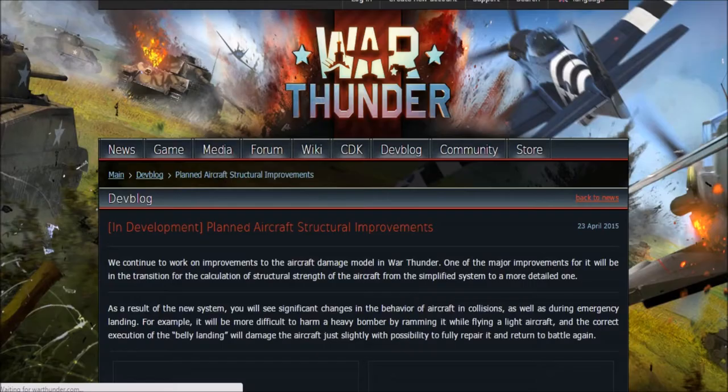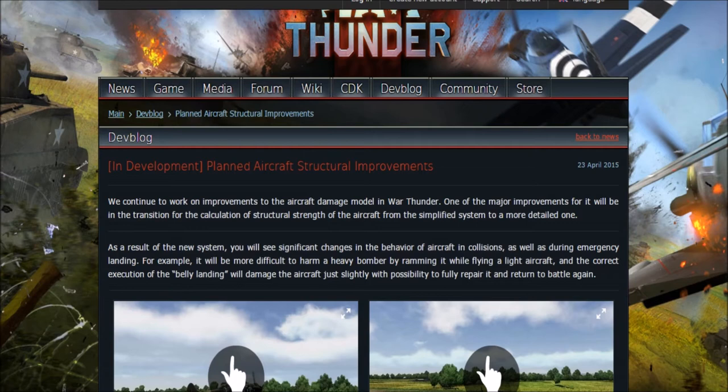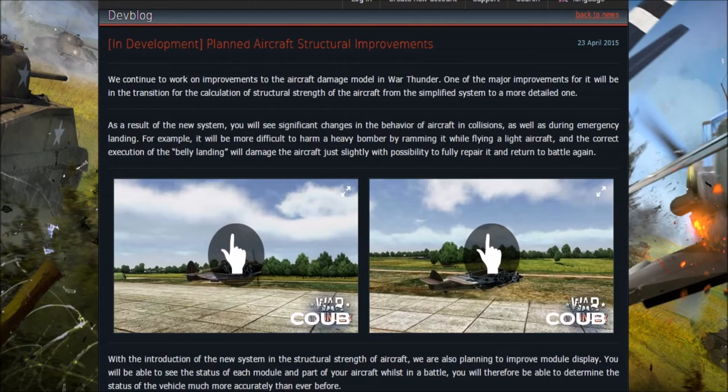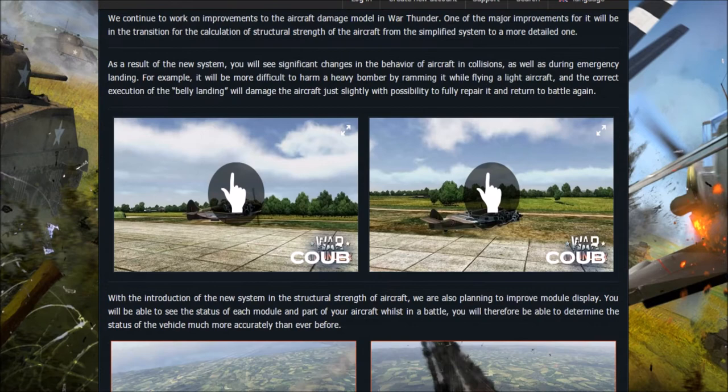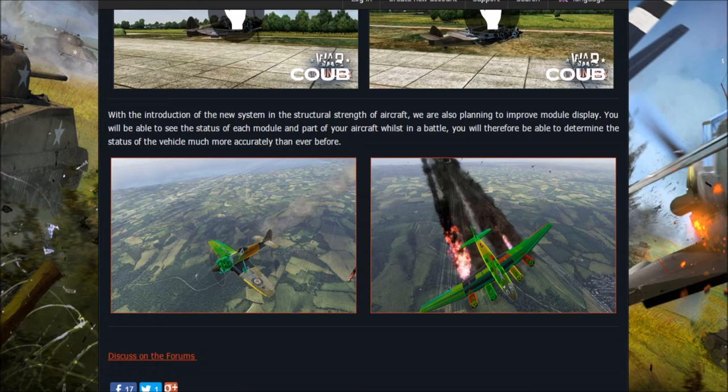Moving on to the planned aircraft structural improvements — they're continuing work on improvements to the aircraft damage model, transitioning the calculation of structural strength from a simplified system to a more detailed one. As a result, you'll see significant changes in the behaviour of aircraft in collisions as well as during emergency landings. It will be more difficult to harm a heavy bomber by ramming it while flying a light aircraft, and a correct execution of a belly landing will damage the aircraft only slightly, with the possibility to fully repair it and return to battle. They're also improving the module display so you'll be able to see the status of each module in each part of the aircraft while in battle.